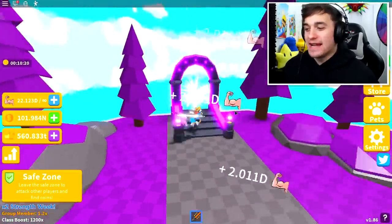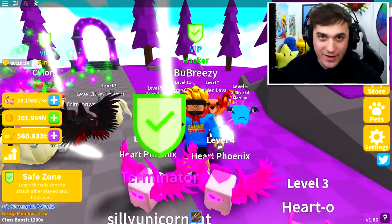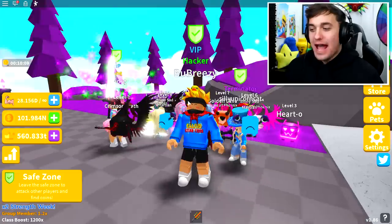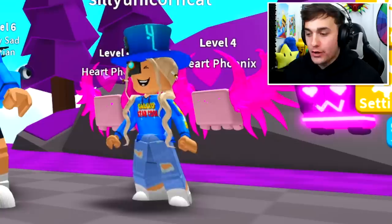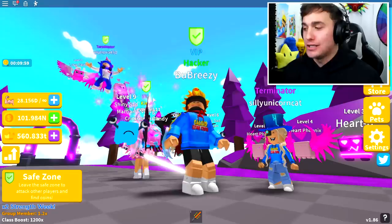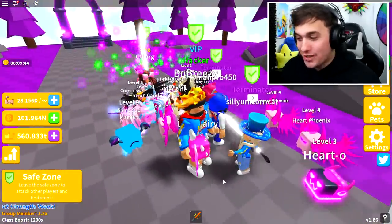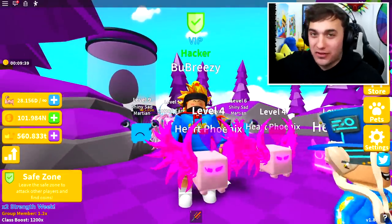I have literally been grinding now for like 25 minutes and I've managed to get myself enough money to get the brand new next rank. Also, CV and Silly Unicorn Cat decided to join me inside of my game. Let's just be honest — Silly Unicorn Cat looks amazing in the brand new hottest merch in the game. She is now the ambassador of the hottest merch in the game. But I have one big problem with this. Silly Unicorn Cat, if you'd like to come over to this tree with me just for one second, I need to tell you something important.